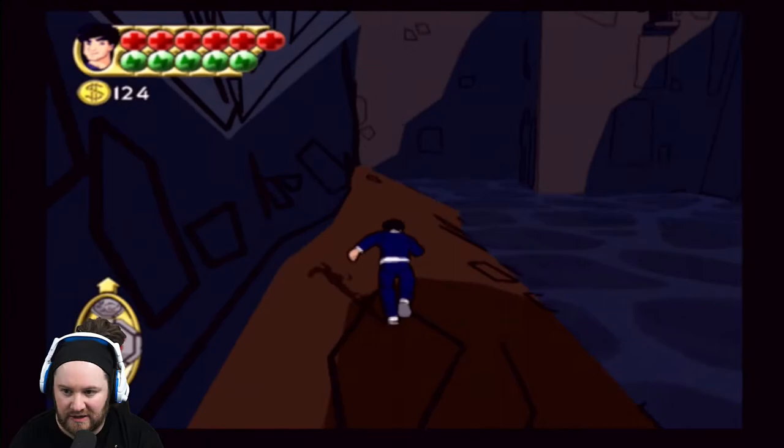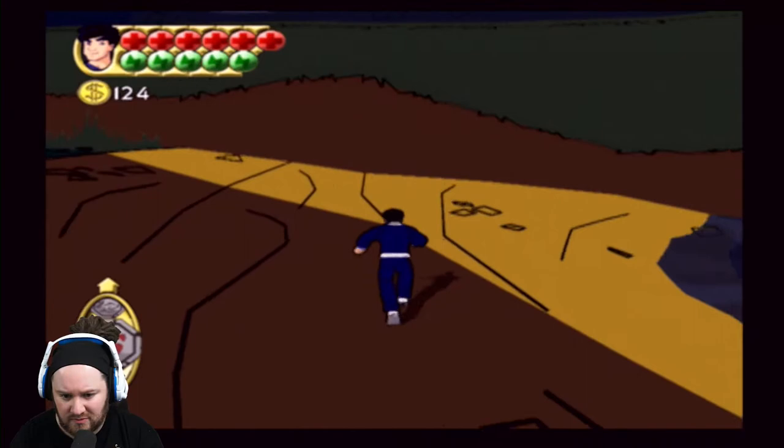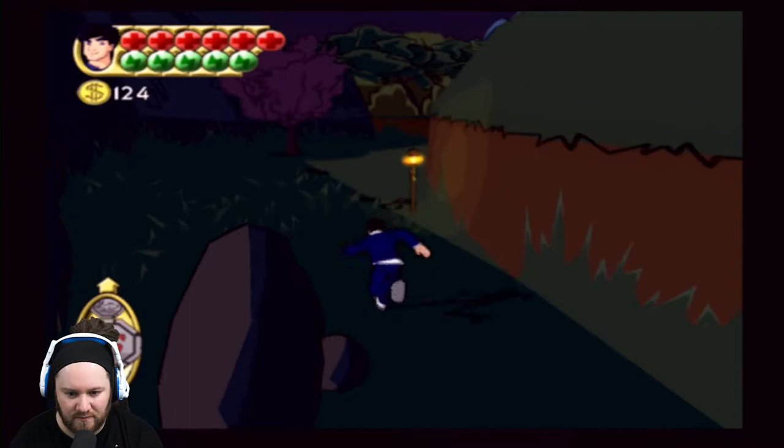I figured it out - I was trying to jump across there. I noticed there was a door up there but didn't actually do anything with it. Around here, very nice. I thought that was sand when I saw it first, and then I was like, oh it's a corner. So what have we got down here then?